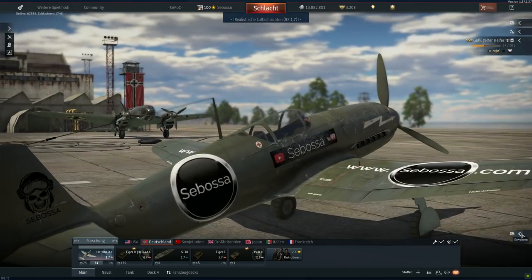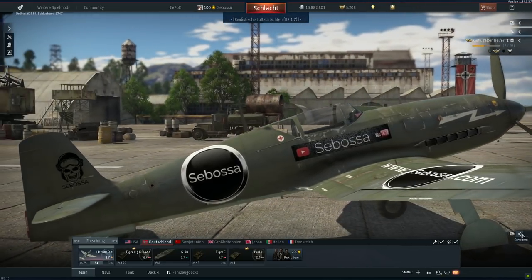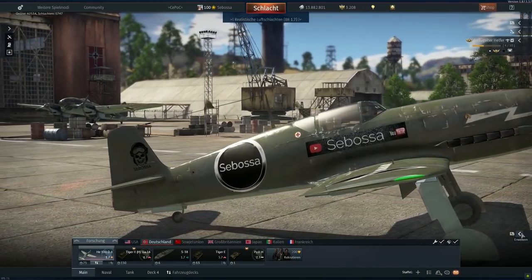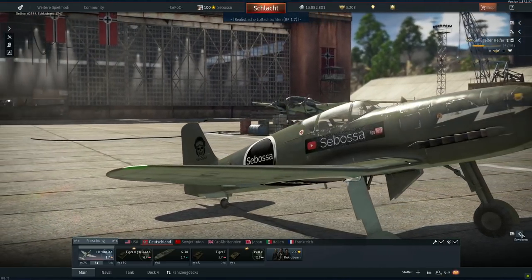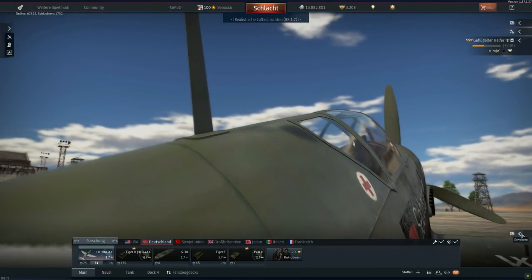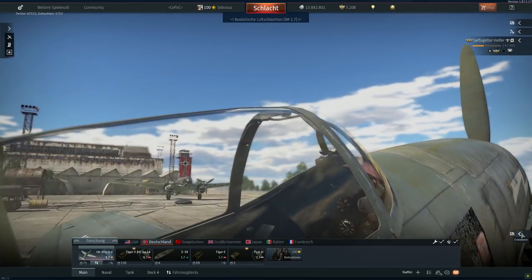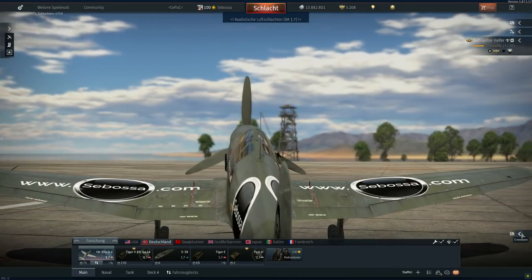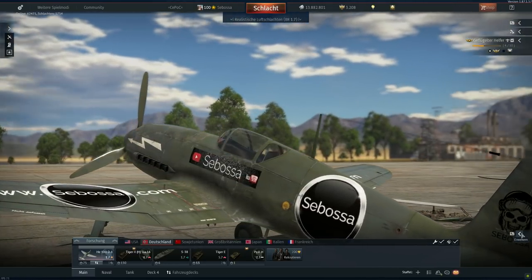Im Bereich der Wendigkeit und Robustheit hat dieses Flugzeug klar das Nachsehen. Aber richtig geflogen, sprich mit aufrechter hoher Geschwindigkeit und der Ignoranz des engen Kurvenfliegens, wird dieses Flugzeug zu einem, das Gegner wirklich zur Verzweiflung bringen kann. Die Heinkel 100 ist kein Flugzeug für blutige Anfänger, sondern erfordert Erfahrung im Energy-Fighting und Boom-and-Zoom. Gegen Bomber sollte sie nur im Sonderfall eingesetzt werden, da die Bewaffnung von 3x7,92mm Maschinengewehren zu wenig Schlagkraft besitzt.